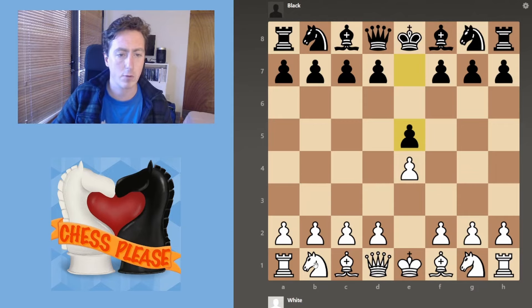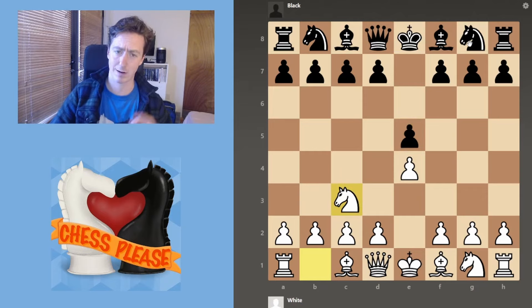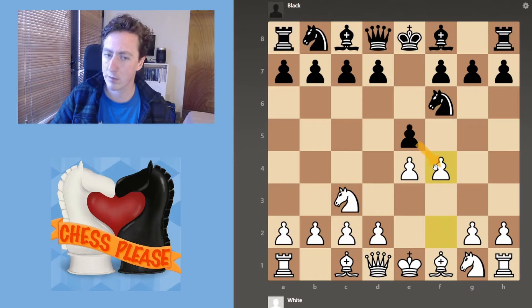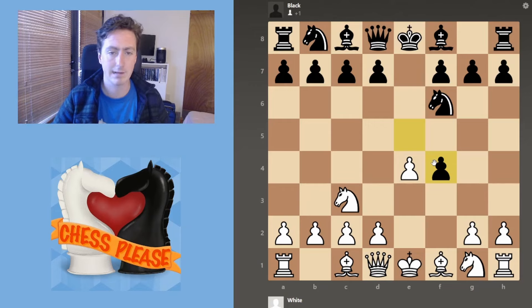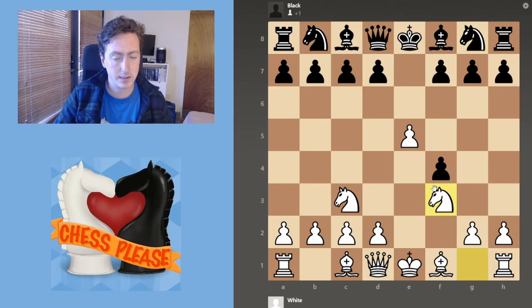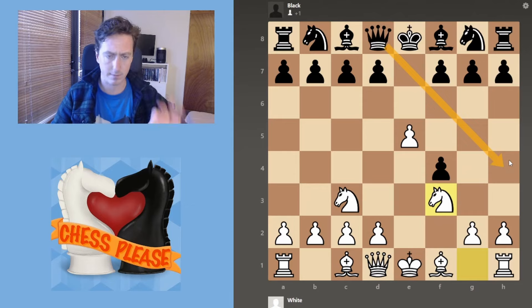The Vienna Gambit goes like this: e4, e5, knight to c3. The Vienna Gambit comes about — and this is where I really like playing the Vienna — when they bring their knight out, you bring your pawn out, a little gambit. If they take, you're already winning at this point. You push here, the knight has absolutely nowhere to go. Generally its best move is back. You develop this knight, and you always want to make sure that knight sits there because the check becomes very pesky indeed.